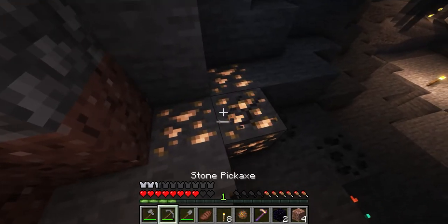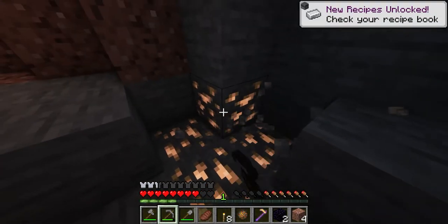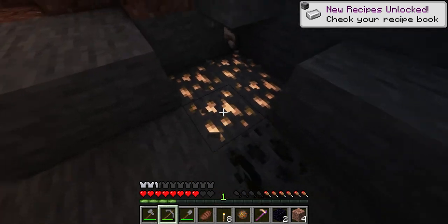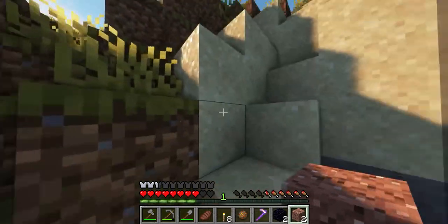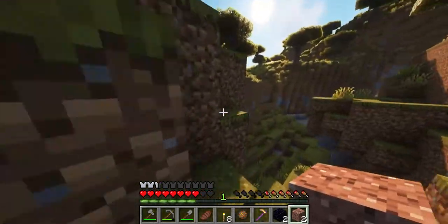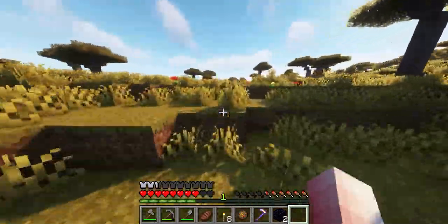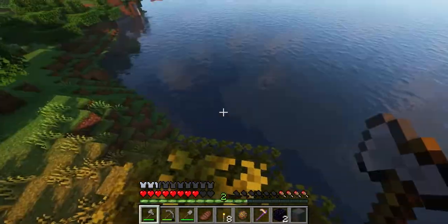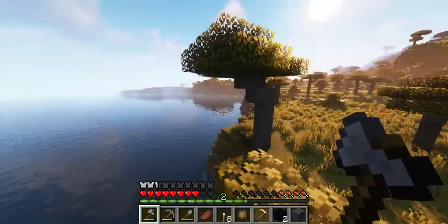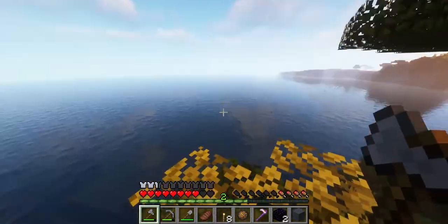What is this? All right, well we can mine this iron now after all that work. It's a lot of it! So we're a little bit of the way there to getting some gear — we can probably get some iron tools. An ocean — it's right next to the ocean. This is a beautiful seaside right here.